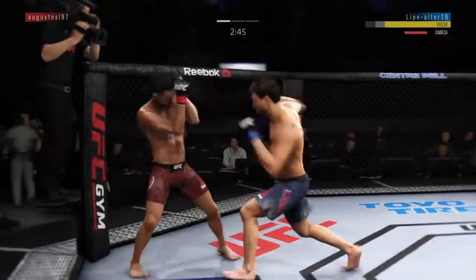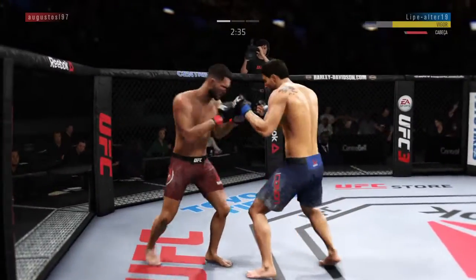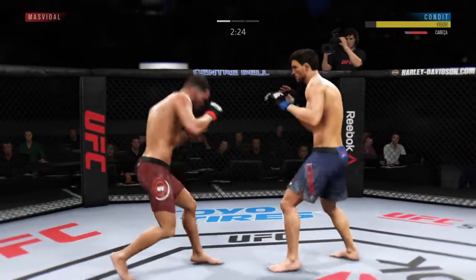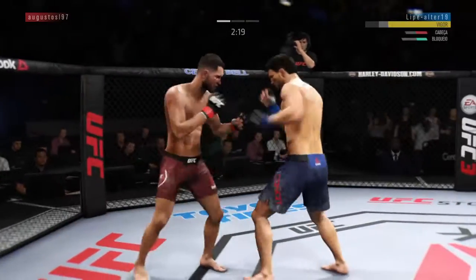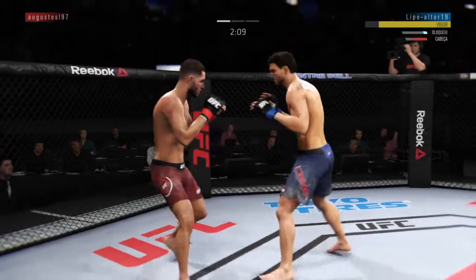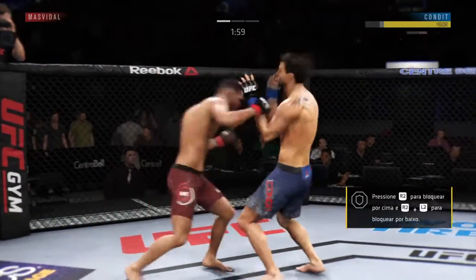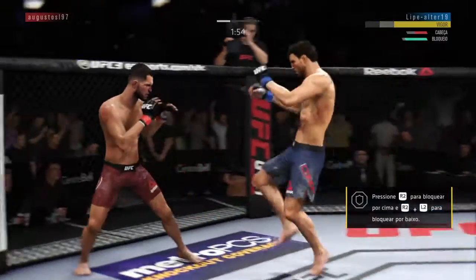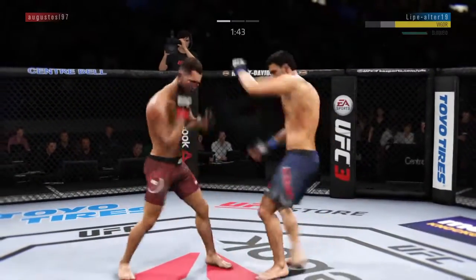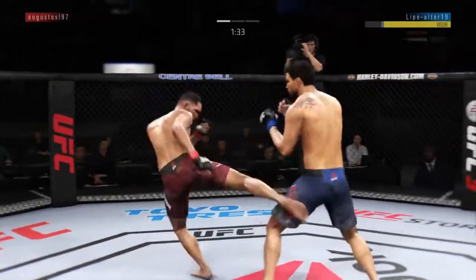Beautiful right leg kick there. Landed a good series of strikes here. Using his jab effectively. Big power shot there. Nice hook to the body. Good defense there. Nice punch by Gamebred. Perfect combination. Certainly showing off some good hands here tonight. Lands an outside leg kick of his own. Missed with that right hand. Wow, what a kick. Nice leg kick.